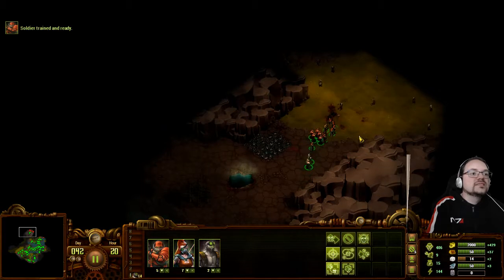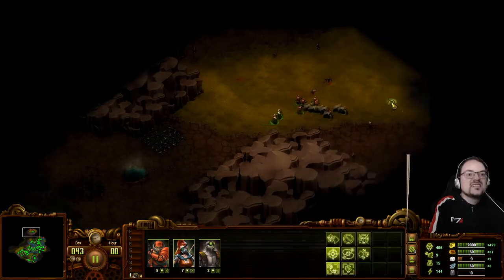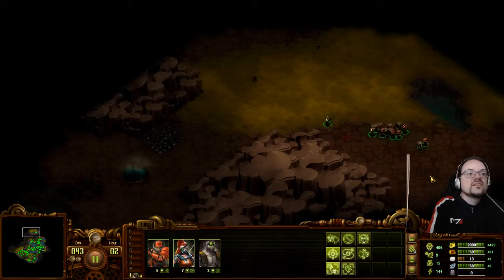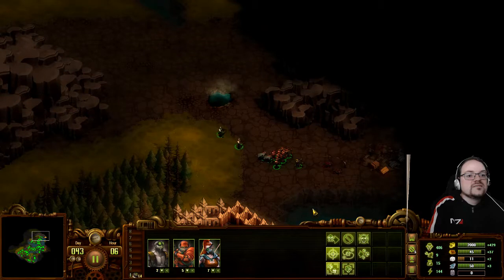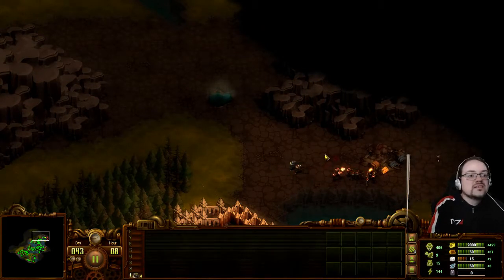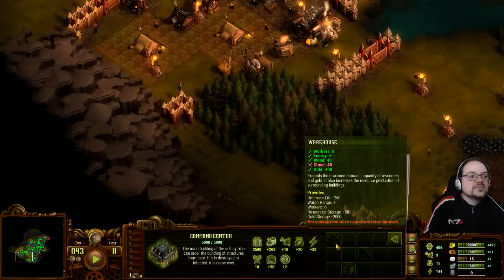That's quite the horde. Here we go — I will kill our enemies. Attack! We'll have a vision of the surrounding area. It's just a stash of resources in the village of doom it seems. It is quite the horde.